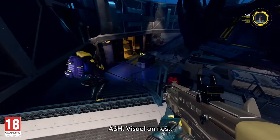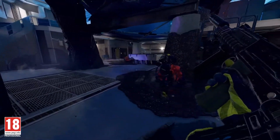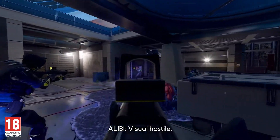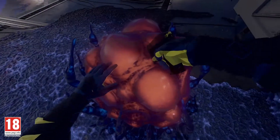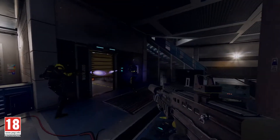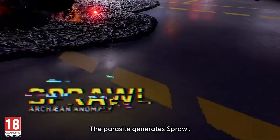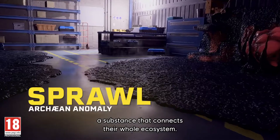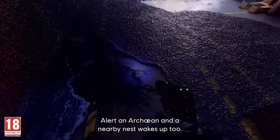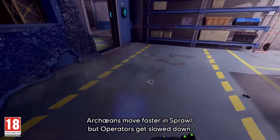Visual on nest — place auto trackers for our REACT scientists. Auto tracker activated. The parasite generates sprawl, a substance that connects the whole ecosystem. Alert an Archaean and a nearby nest wakes up too. Archaeans move faster in sprawl, but operators get slowed down.